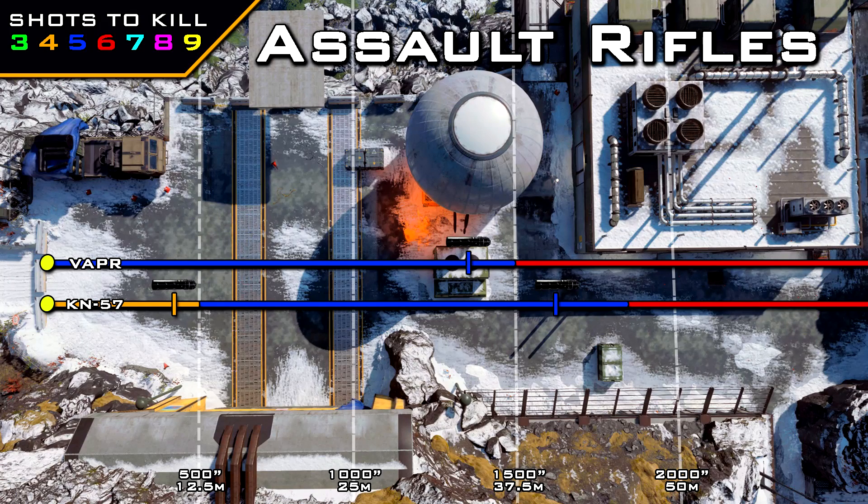With the suppressor on the Vapor, our five-shot kill range is reduced by 10%, which is hardly noticeable — a very small decrease to our range. And with the KN57, its four-shot kill range is also just reduced by 10%, but its five-shot kill range was reduced by roughly 14% based on my testing.